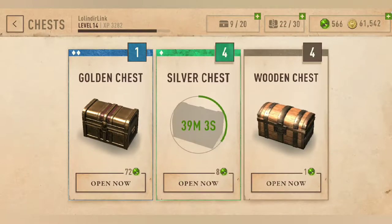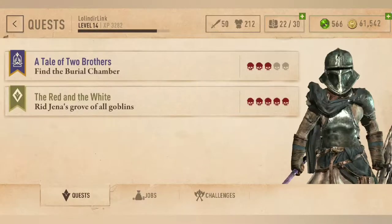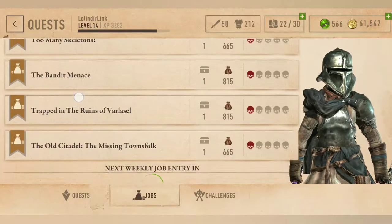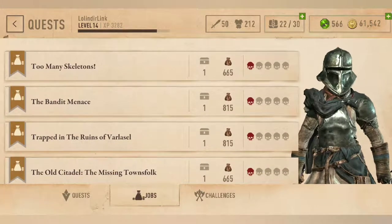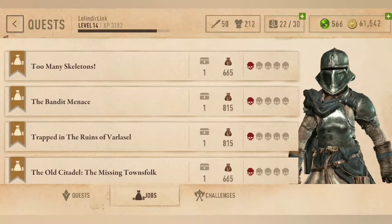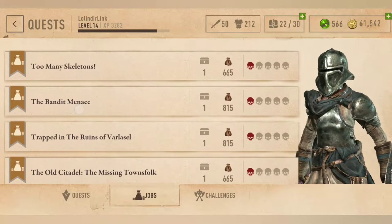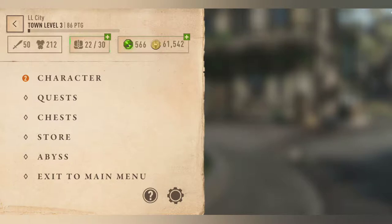I've been collecting a few of these chests, opening them in the background, collecting my daily rewards, and doing most of these daily quests, especially when they drop limestone for building houses and when they drop unique items. Money doesn't seem to be much of a problem — I have 61,000 gold, and I've also been collecting gems.